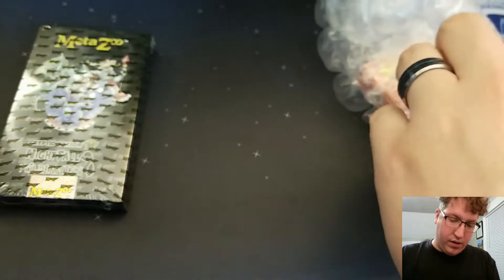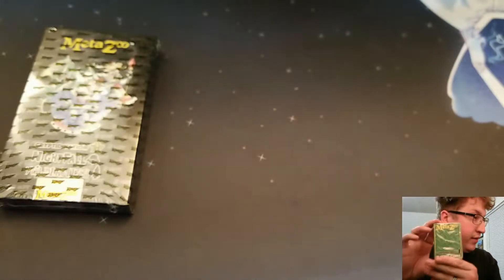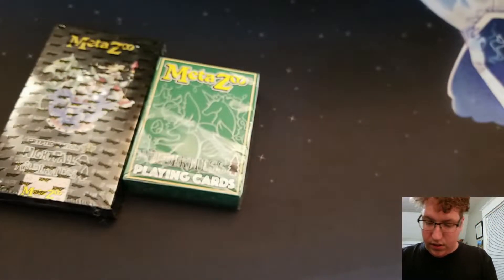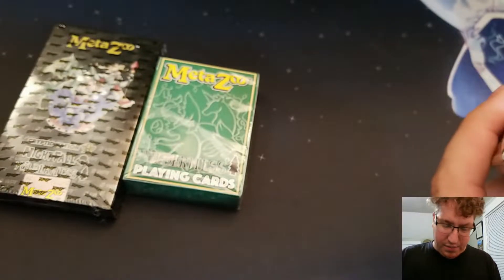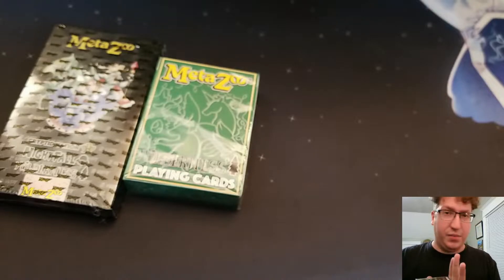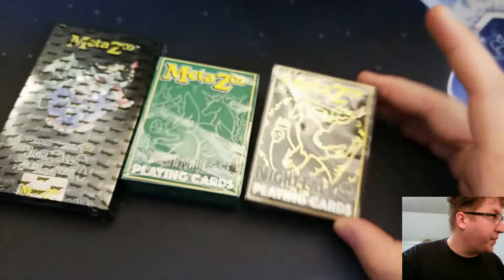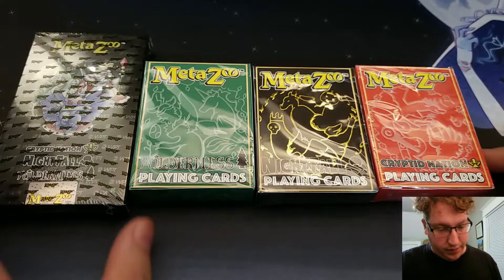There's Mothman to Arms, Wendigo to Arms, Iowa Dragon to Arms — all of those are in there. And this part is the actual playing cards themselves. Boy, they really made an effort to pack it in there. So I got the one that comes with one of each of the decks and the promo cards. We have the Wilderness and the Nightfall — though it looks like some of the packaging tape even got on the actual foil for the deck of cards, which is less than ideal.